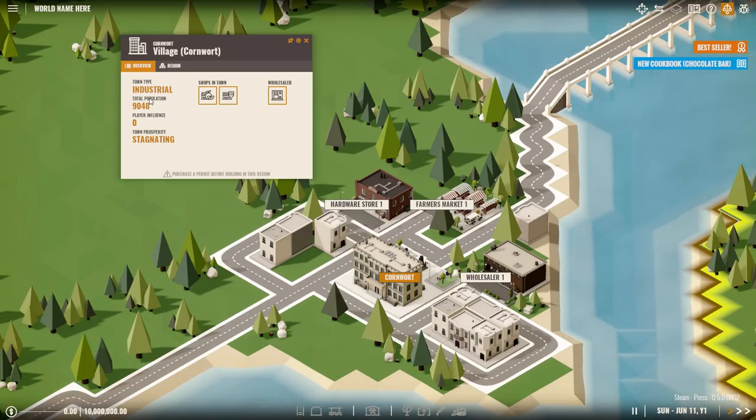Each town will be more tolerant in terms of influence penalty when you try to place a building that fits the town's preferences. So a rural town will tolerate a farm at their front door more than a smelter. The population of a town determines how many shops are available and how high the demand for required goods is. In the current build, towns will start with two shops — a farmers market and a harbour store — and will spawn one additional shop for every 50,000 people living in it.